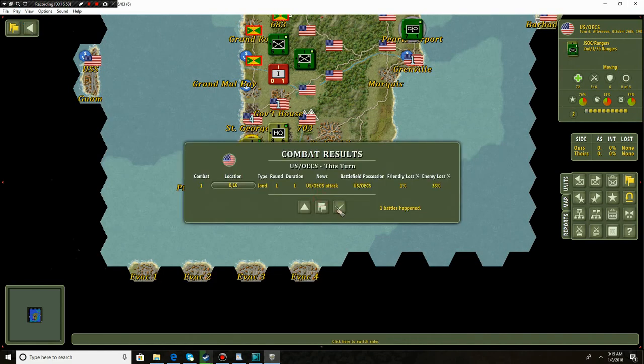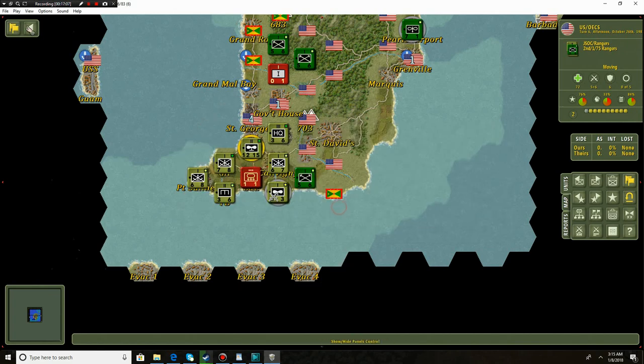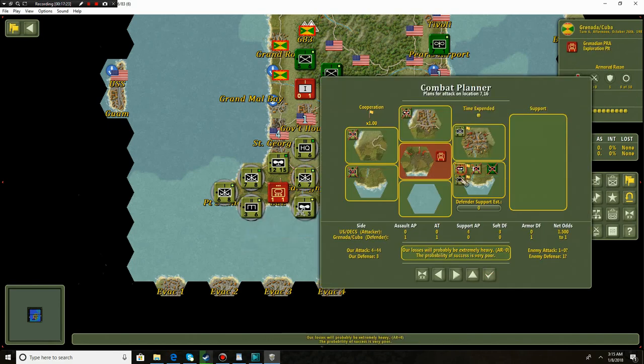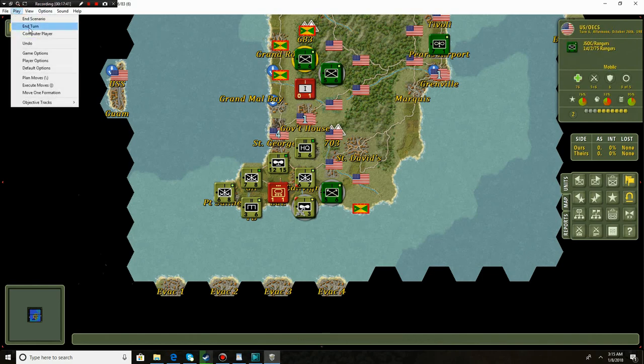We've driven them deeper into our lines - a 38% loss for the enemy, that's almost a total rout of their army. The PRM doesn't have much left. I believe the PRM is the People's Republic Movement - definitely considered a communist organization by the US. We're going to vaporize them. Probability of success is excellent - we're basically just mopping up the remnants of the PRA, the People's Revolutionary Army. We've taken all these locations pretty much except grand Roja, which doesn't give us any points.